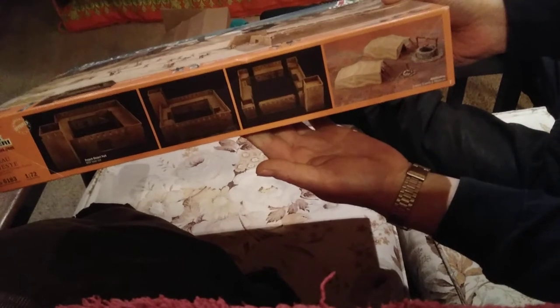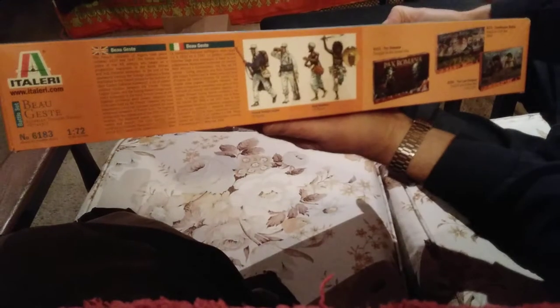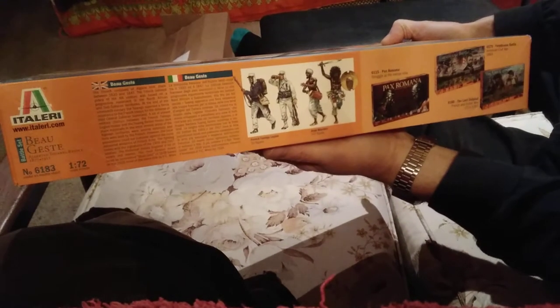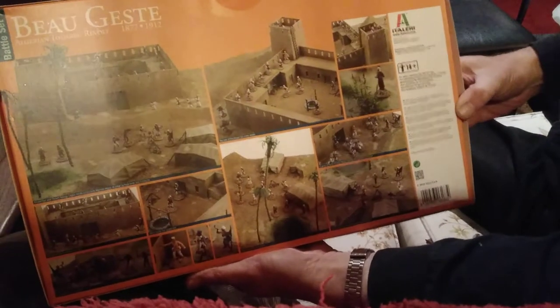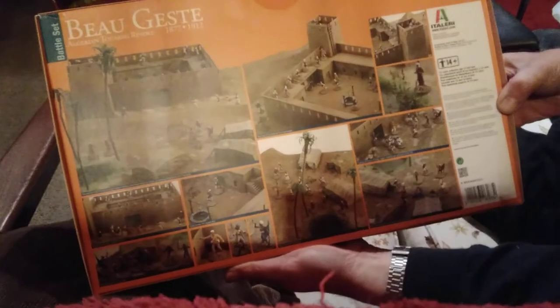Let's do the sides. MDF fort, I think. And this end. Looks great, doesn't it? And then the underside - this is all the great pictures, isn't it? Look at that. I may well get started on this. Isn't it nice?